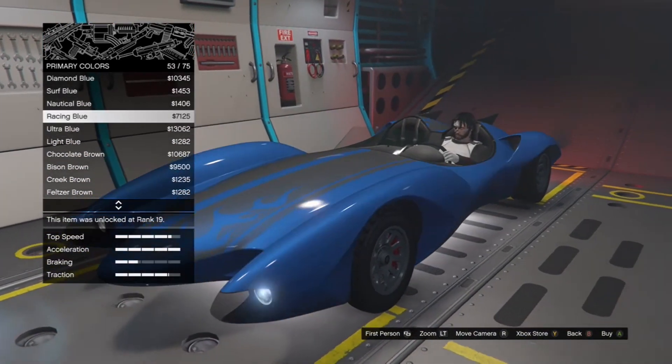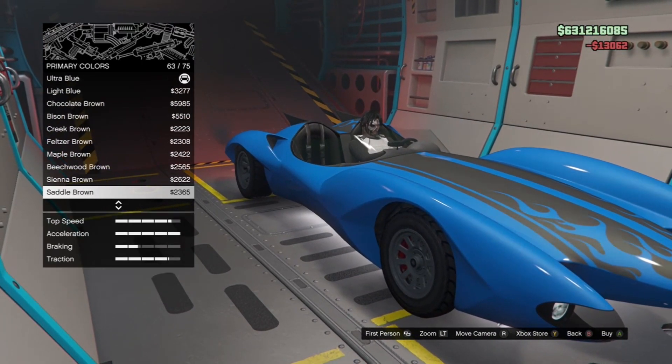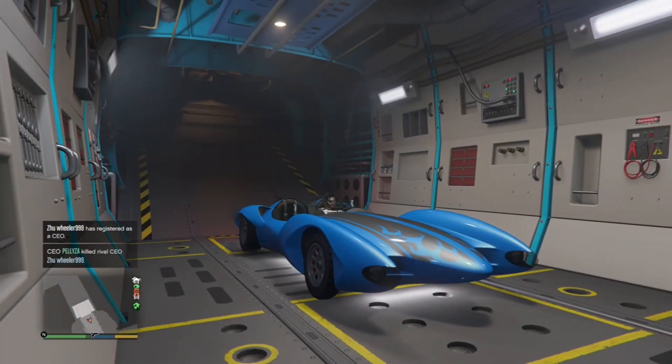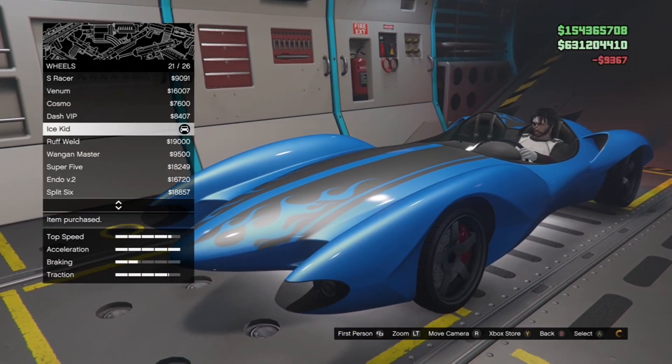We'll go for that ultra blue, beautiful with a pearlescent ice white just to make it stand out more. Now that's pretty much done. We just need to put the turbo on transmission, that's about it. Put some nice wheels on.